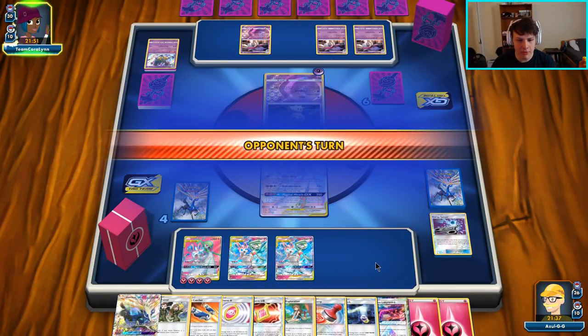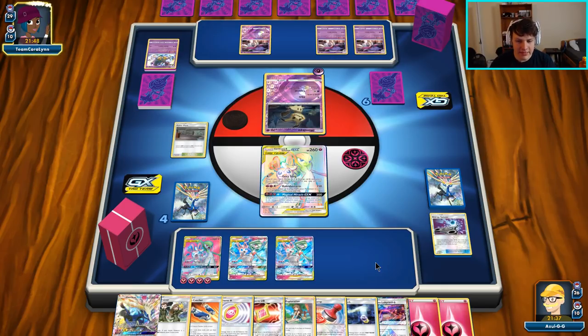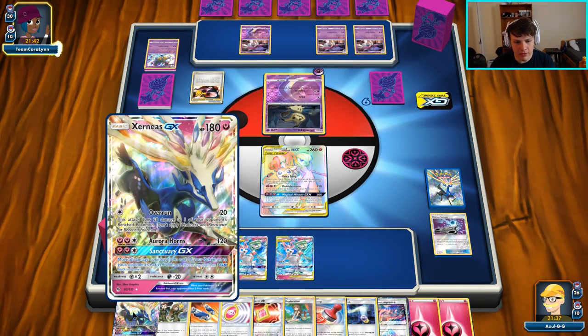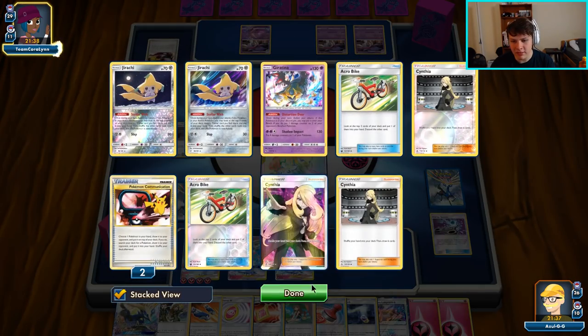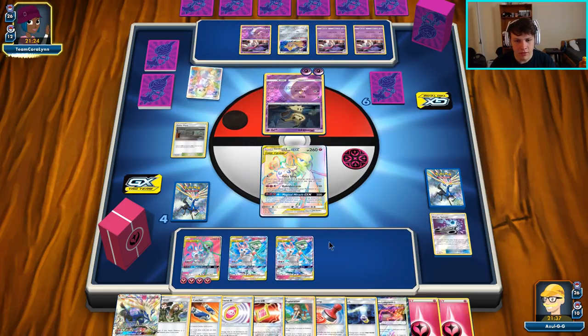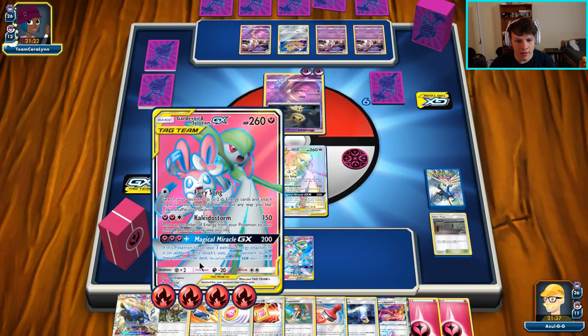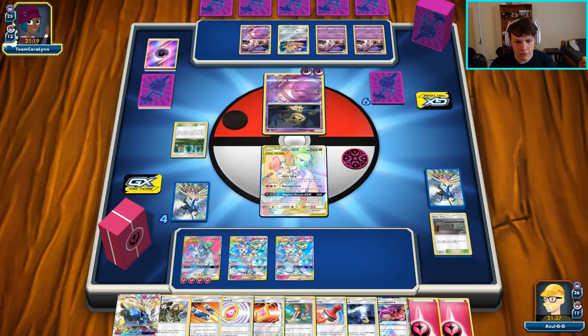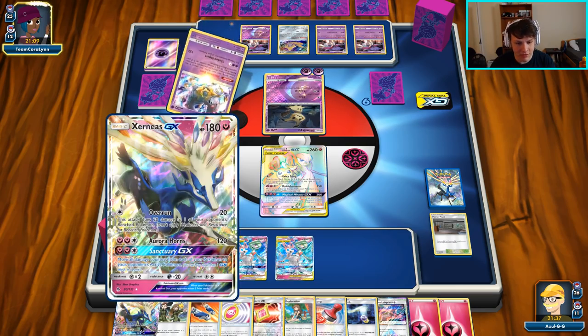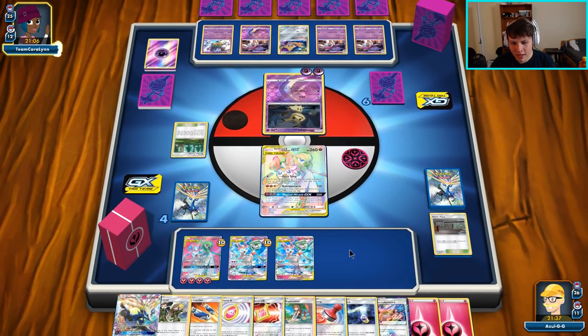Xerneas off the prize — we can finally set up for the Xerneas combo! We can Greens for Switch and Greens, attach again, do the thing again, and on the following turn Switch into Xerneas. We could even move the energy to Xerneas immediately — this deck usually doesn't play Custom Catchers so it should be safe. They're about to Storm us with Copycat and move their energy around — we don't really care, that's not a threat. We could actually wait for Magical Miracle GX and then go into Xerneas the turn after for even more impact.